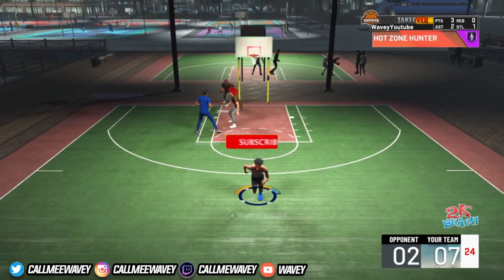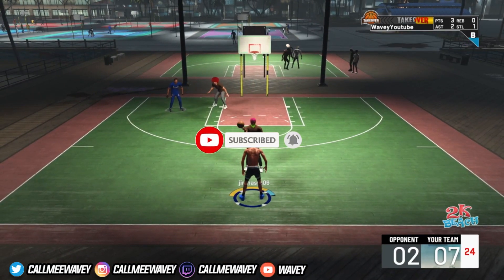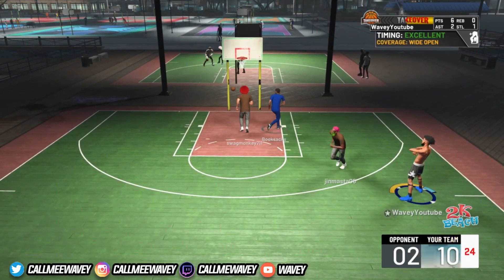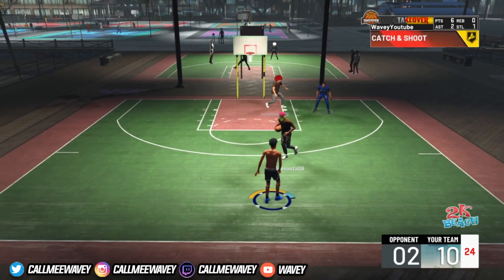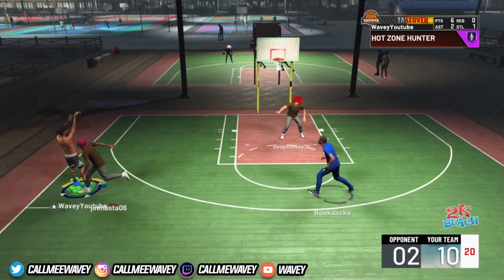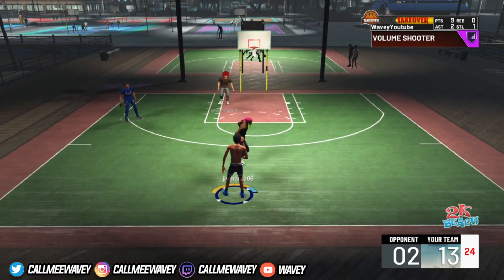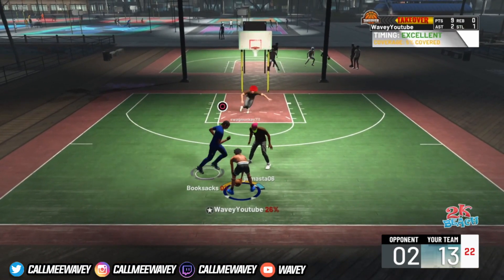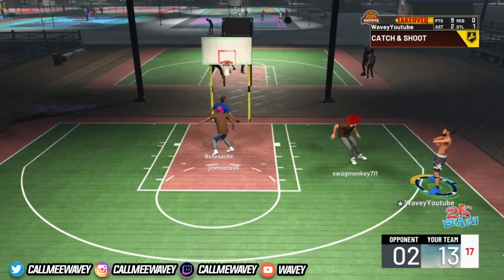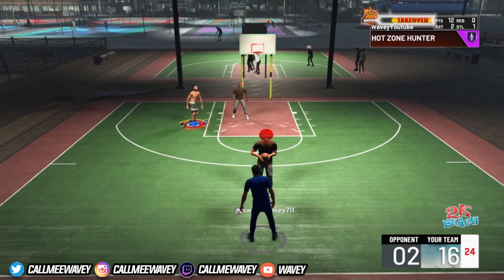Y'all know my pure playmaker — a lot of subs came from that build. This build is like having a pure playmaker but with Hall of Fame shooting badges. I'm the same height, same defense, same wingspan. The only difference is I can shoot like crazy and hit big greens. A lot of people ask which build I prefer and I'll say every time: this build. This is my new favorite build in 2K21. With floor general, y'all see big greens every time I catch the ball. I'm gonna miss one jump shot right here and I want y'all to see why.